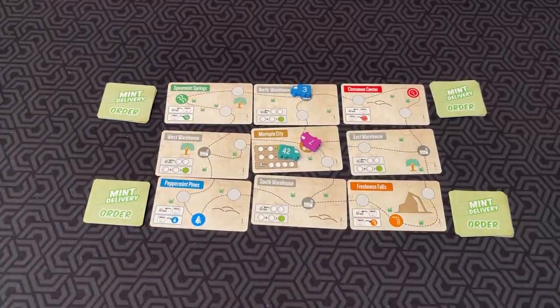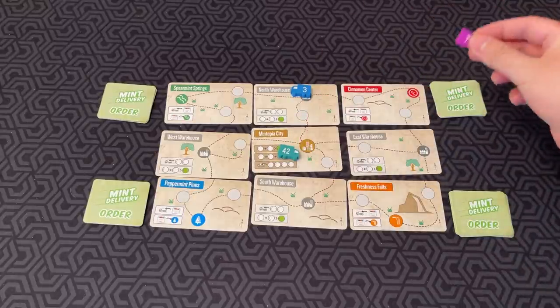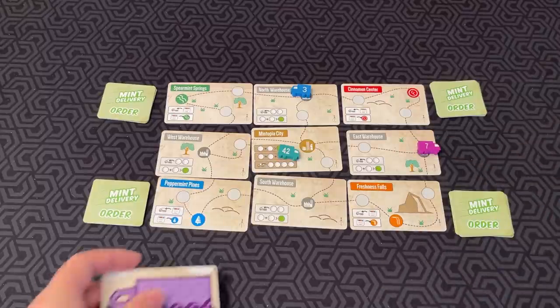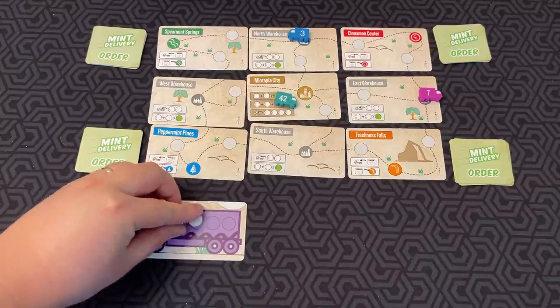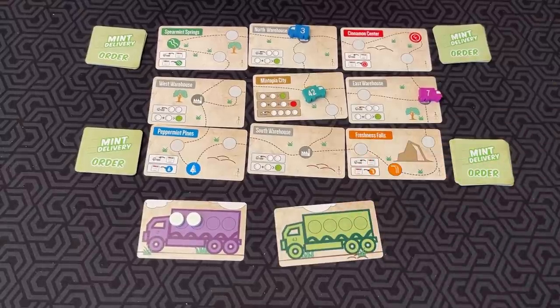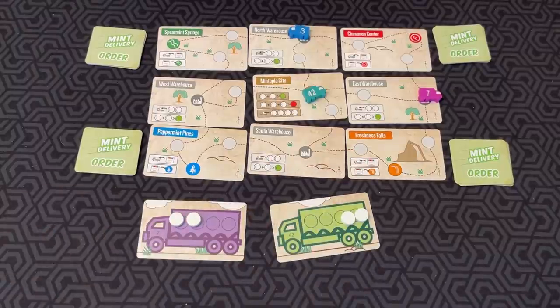You can also load and unload your truck. If I am the purple player and I was in the East Warehouse over here, I can load two mints onto my truck as an action. If you're in Mintopia City, you can load up to four mints on your truck. You may also unload mints from your truck as well.